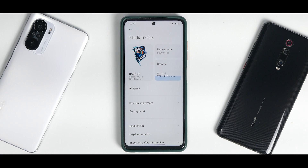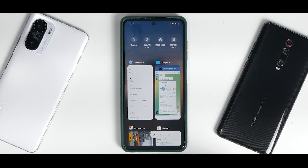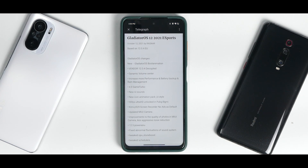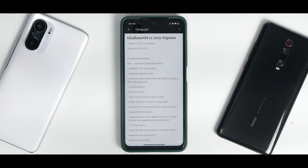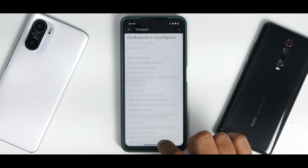First things first — we have Gladiator OS Esports Edition based on Android 11, and there is a ton of customization here. The post was updated on the 12th of October 2021. Looking at the changelog, it says based on 12.0.4 EU, so it is a safe ROM to flash — you don't have to worry about bricking.